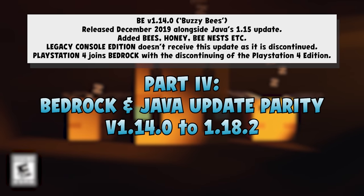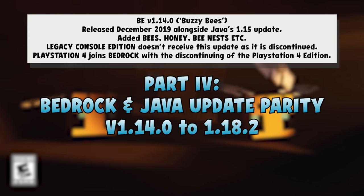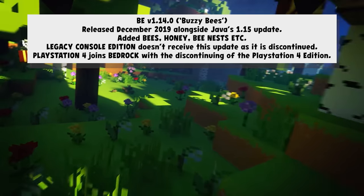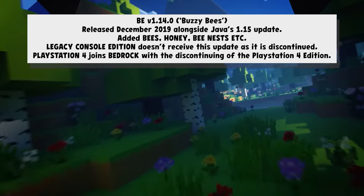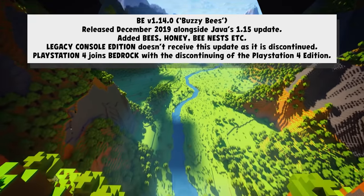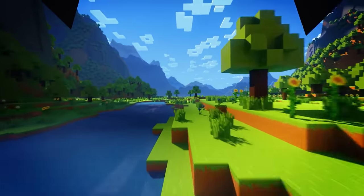1.14 was one of the most rage-filled updates but also very cute, because 1.14 added bees, honey, and bee nests. It was also the first update not to be received by legacy console edition, because that is when they discontinued that version of the game.